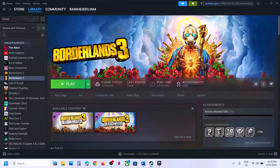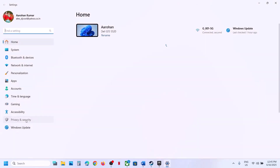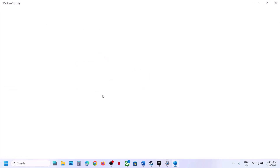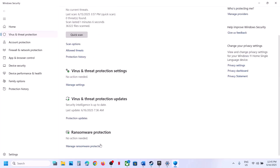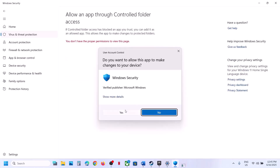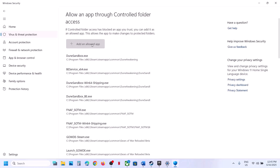If you're using Windows Security, open Windows Settings, go to Privacy and Security, click on Windows Security, click on Virus and Threat Protection, scroll down to the bottom, and click on Manage Ransomware Protection. Then click on Allow an App Through Controlled Folder Access and click Yes to allow.